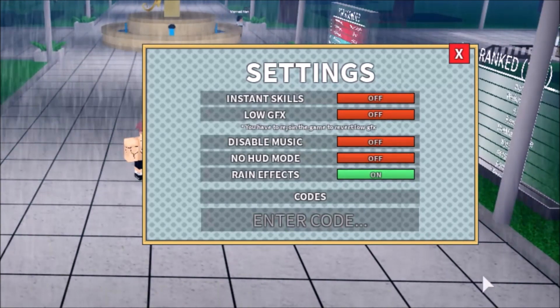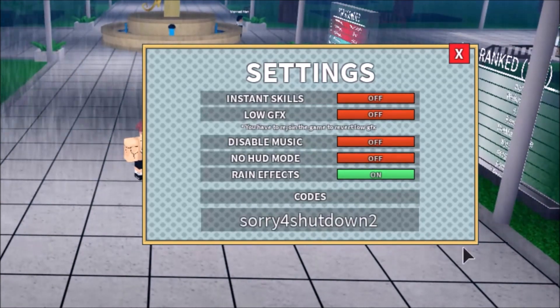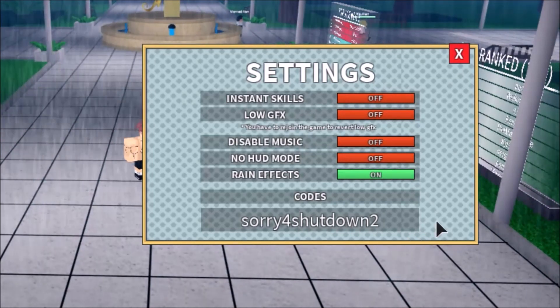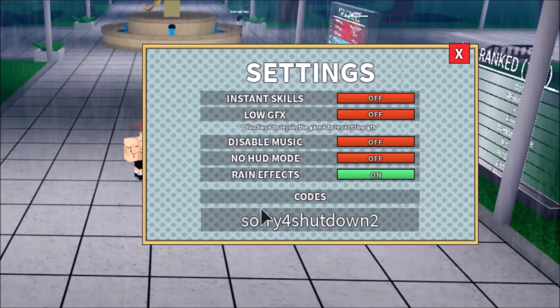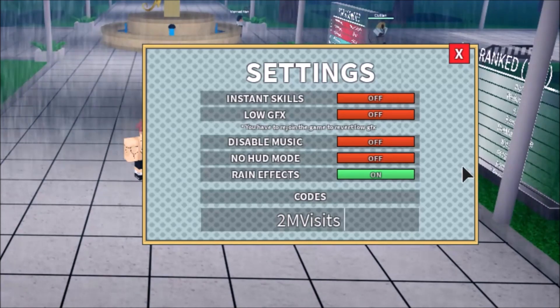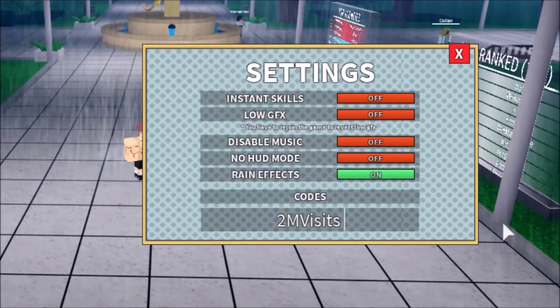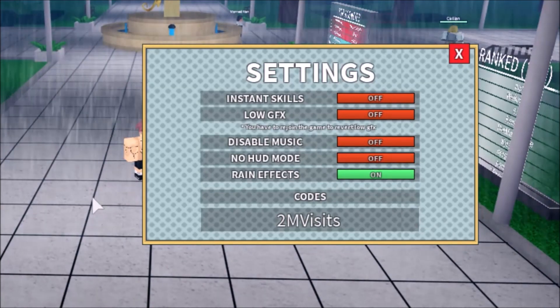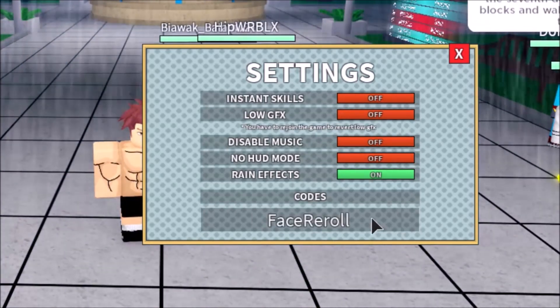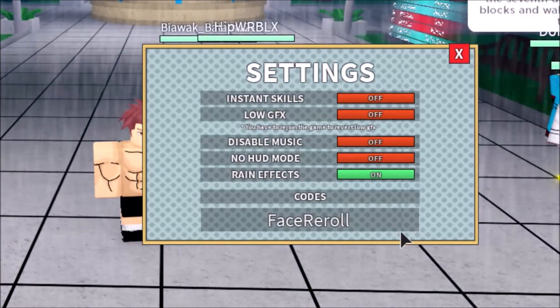The next code is 'sorry for shutdown 2' — you'll get a spin for that. Then the next one is '2 and visit.' Make sure the upper and lowercase letters are correct.